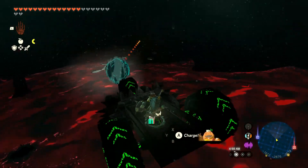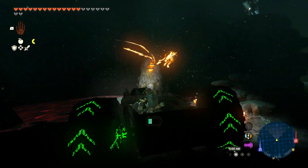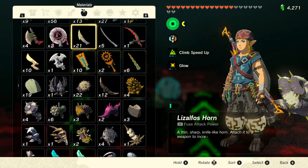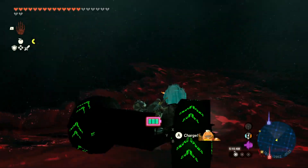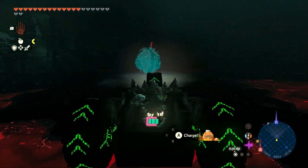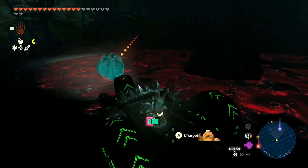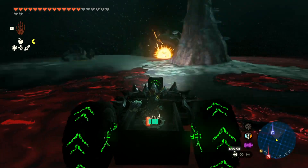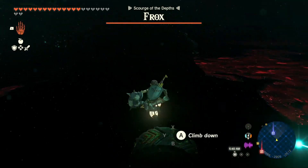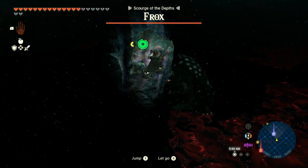We're still trying to locate where that light root is — it's somewhere around here. We can try to run over enemies with the vehicle, which is fun, and use the cannon to take out fiery Lizalfos. Actually, let's go back to using the large Zonite charge — I've got nine of each. There was another monster we encountered — that right there is a Frox. We've encountered this frost creature way too many times.